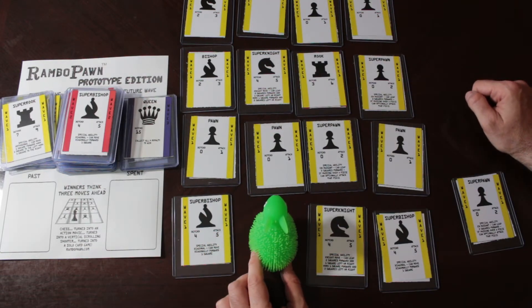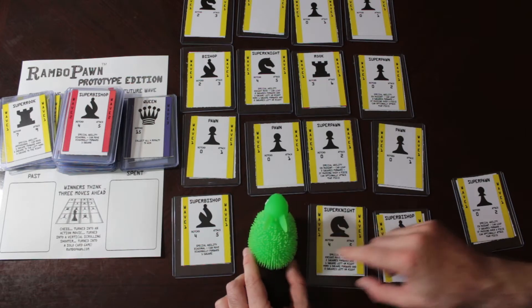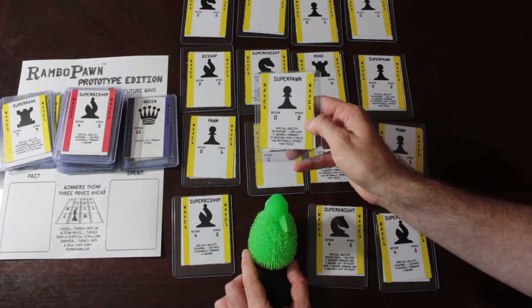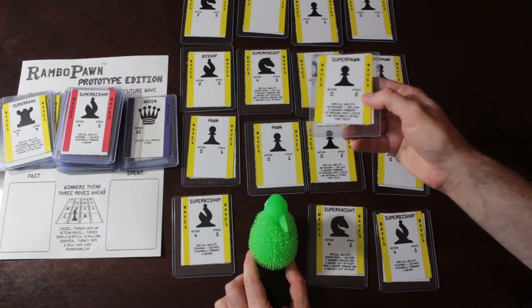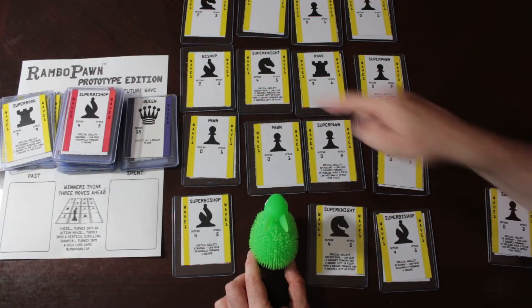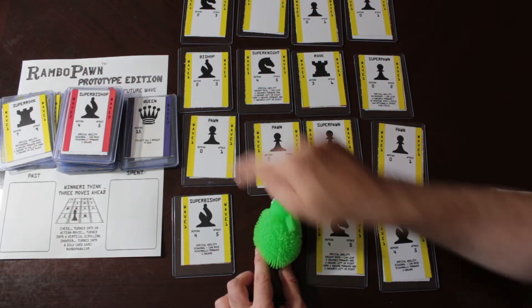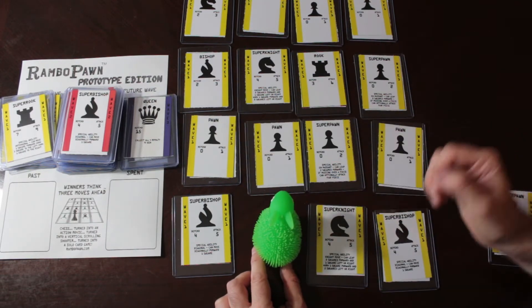From here, where am I going to go? He has the Super Pawn, which has a defend of 0 and attack of 2. That means I could attack a card that costs 2 — for instance, Bishops cost 2. But you can only move forwards or attack on one of the diagonals, because you move like a pawn.